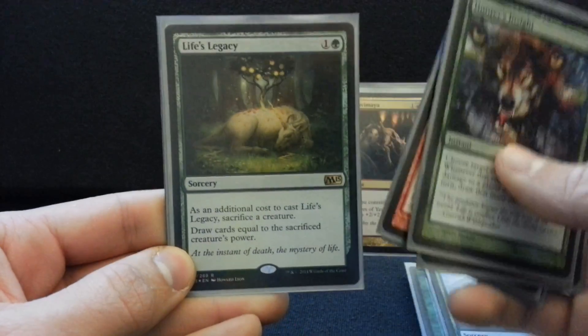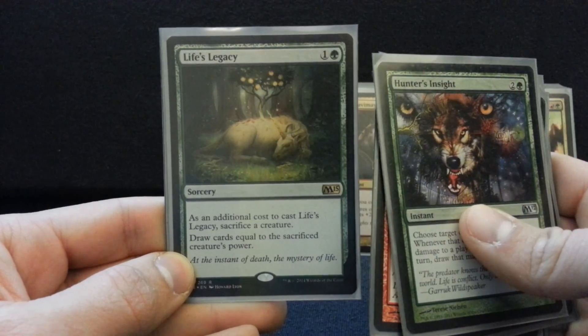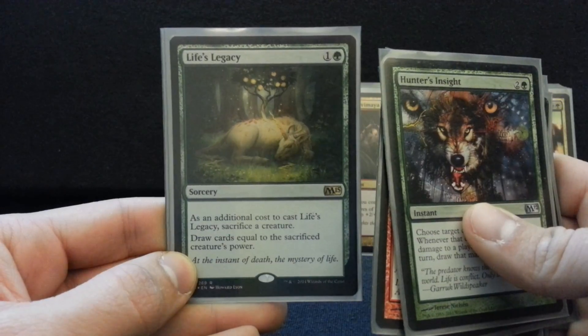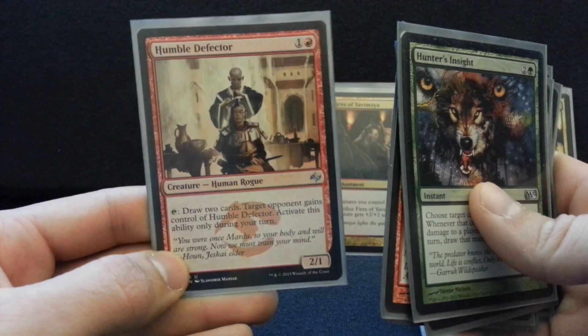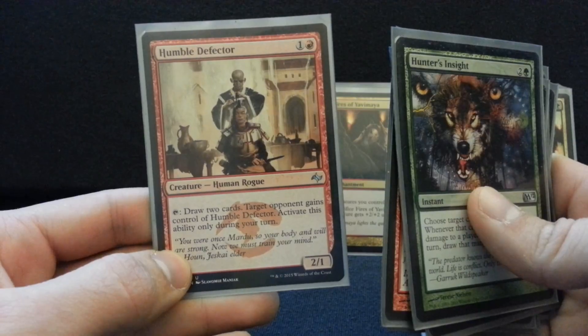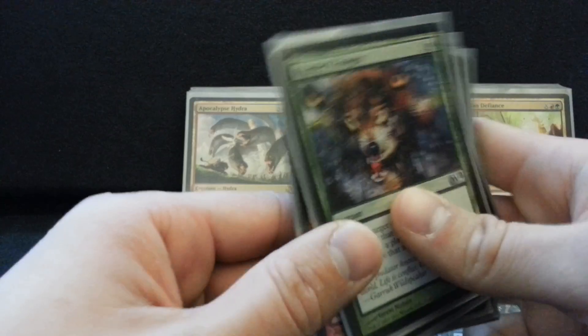Life's Legacy is not a card that you always want to run in the green deck, but you'll find with this deck that a lot of times you just have an extra 5/5 laying around, and just sacking it to get a bunch of cards that turn is better than having the body. And Humble Defector is just one more cute little way to help people out — never give this to the blue player. You always give this to the non-control deck and try to make them a threat as well.